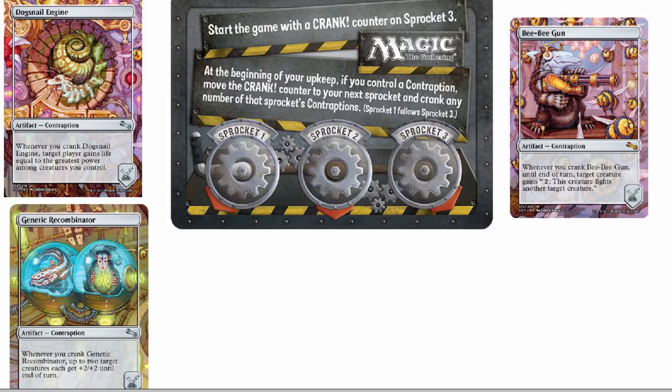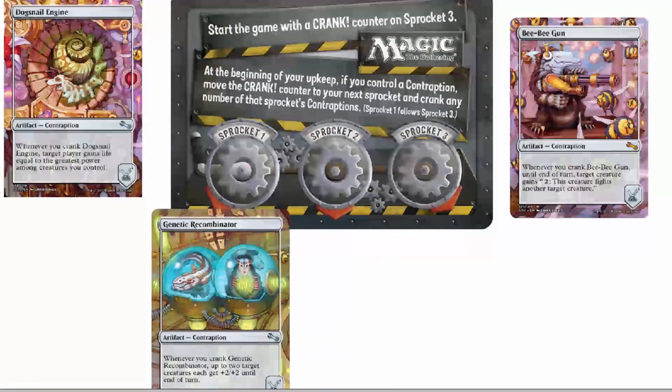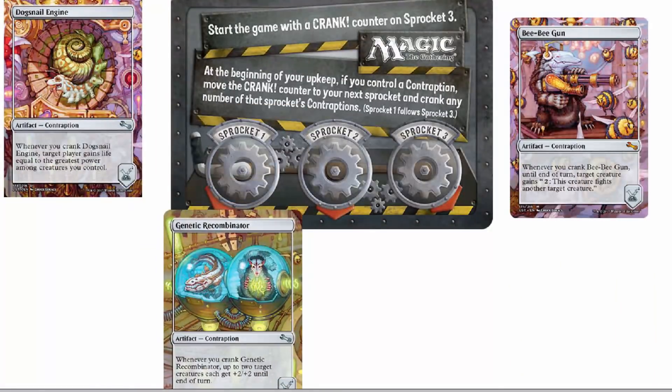When you assemble a contraption, you basically just take the top card off your contraption deck and show it to everybody face up — reveal it, whatever — and then you put it onto the battlefield directly under one of these three sprockets. For example, Genetic Recombinator — let's put it on sprocket number one. And by the way, when you start the game, you start with a counter on sprocket number three.